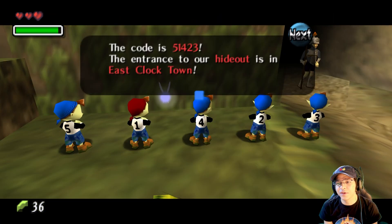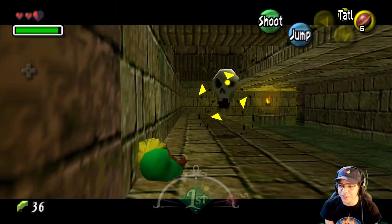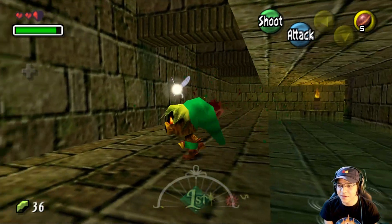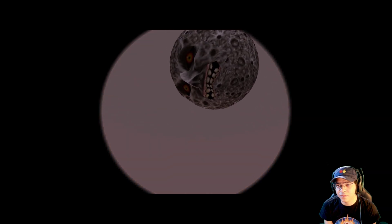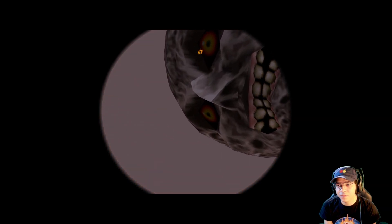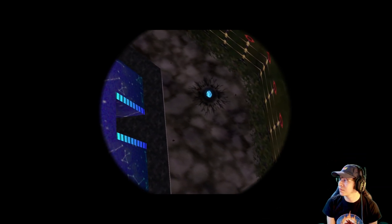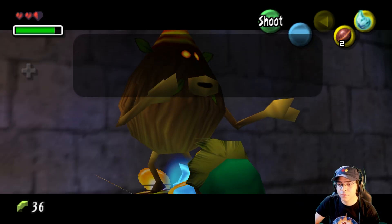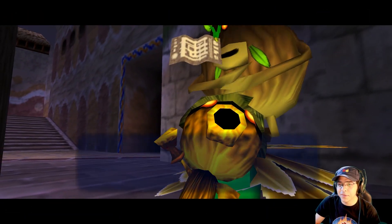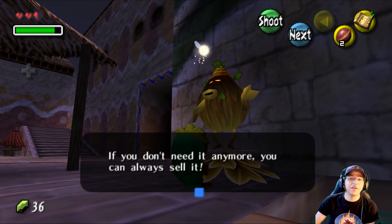The code is 5, 1, 4, 2, 3. Ignoring you — actually no, I want to fight you. You're going to be my first enemy, and he already hit me. Give me the deed. I now own this flower. And we have everything that we need to go to Woodfall.